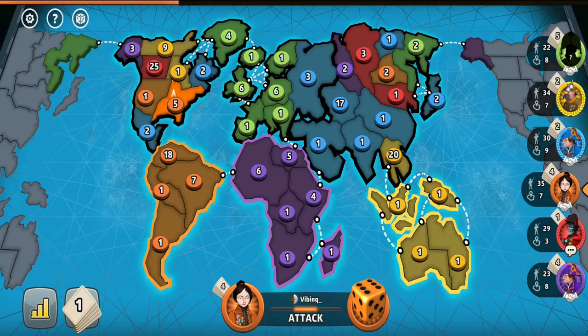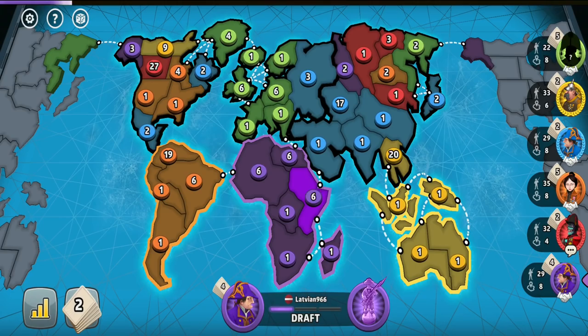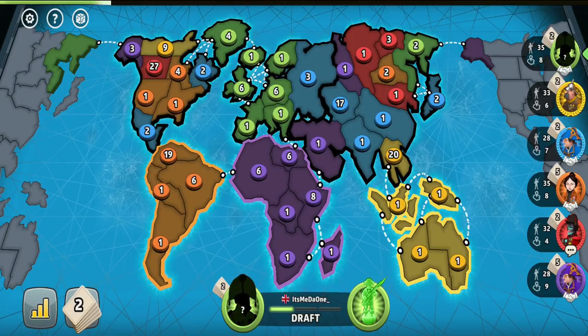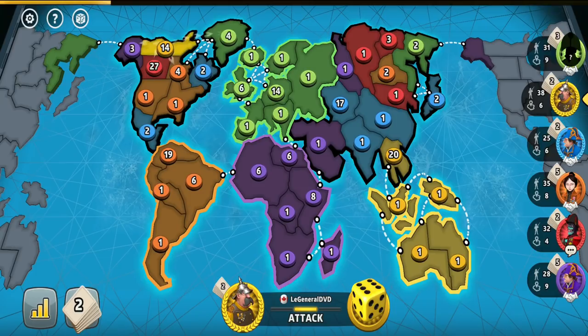After seeing I'm not getting Australia, another potential plan was to go for North America — sometimes players will just let others hold big continents, trying to turtle rather than teaming up. But not this time; I'm obviously not getting North America, especially with the orange player building a big army in Venezuela rather than putting troops outside the Americas. So for now I'm just putting all my troops into one big army and waiting. As a no-continent player I'm not attacking green, as that would just help the small continent players get rid of us much easier.